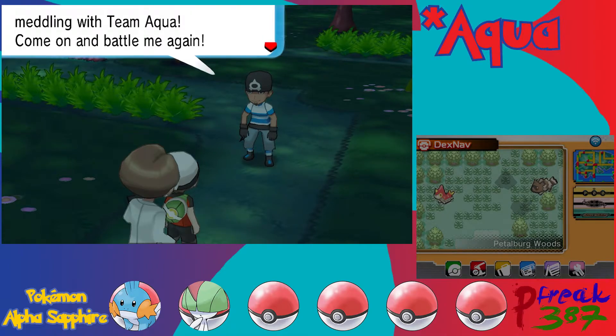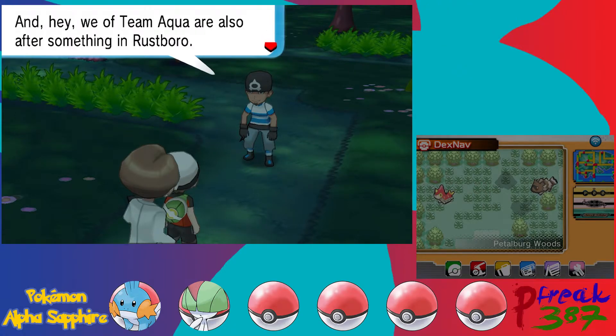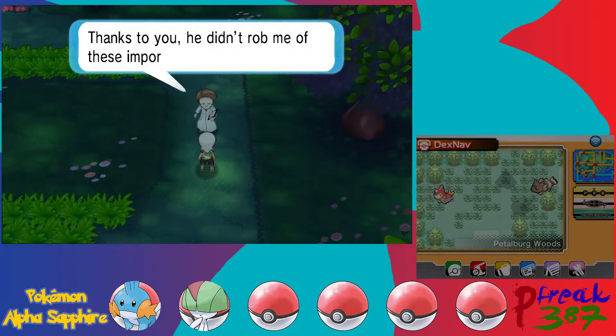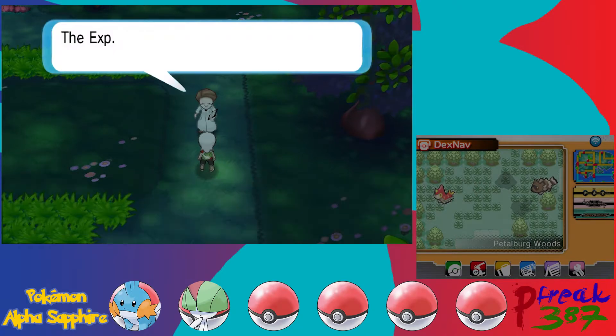The grunt says he has some nerve meddling with Team Aqua. He says he wishes he could battle again but he's out of Pokemon, and that if Team Aqua is also after something in Rustboro he'll let us go for today. The Devon researcher thanks us — thanks to us the grunt didn't rob him of these important papers, and he'll give us something as thanks. This was the item I was talking about that would make that trainer tip obsolete very quickly — like, a few steps quickly.